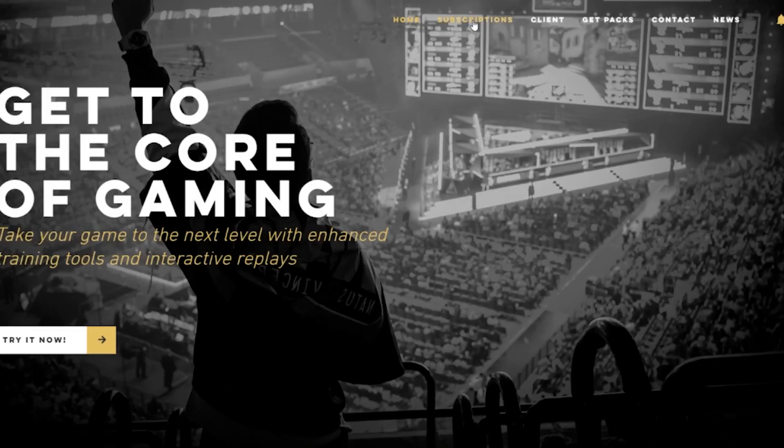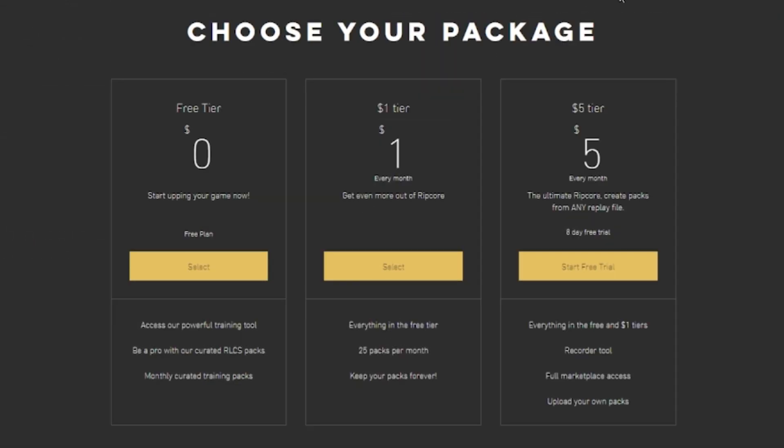Now this is a subscription-based website, so let's click on subscriptions and see what they have to offer. We need to choose our package. It's really cool because they do offer a completely free package — more basic, but it will introduce you to the mod. They also offer a $1 mid-tier package, and finally a $5 premium tier, which is what I'm currently using. Keep in mind it is a monthly payment, so be sure to tell your parents when they give you that credit card.